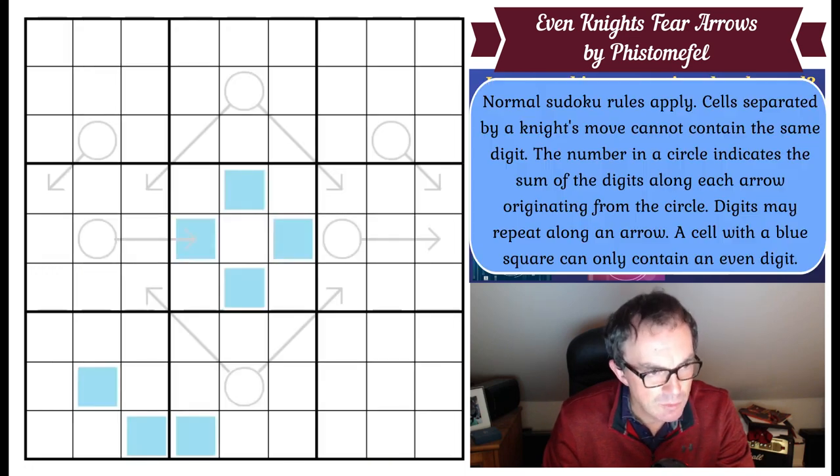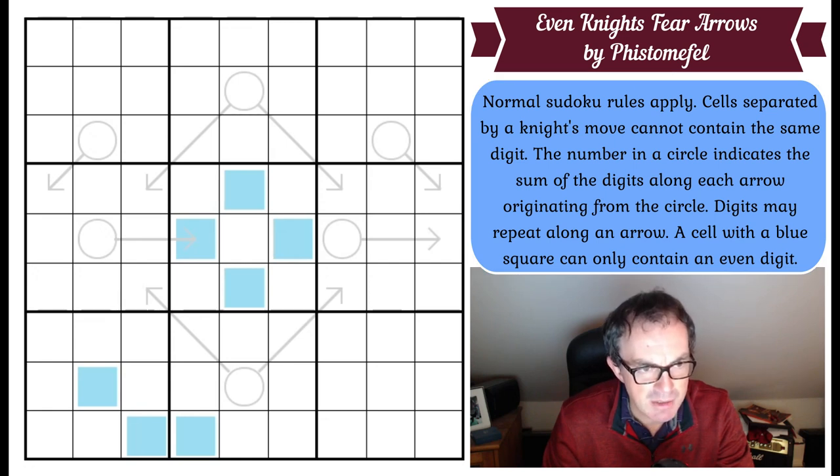Normal Sudoku rules apply. A cell separated by a knight's move cannot contain the same digit. The number in a circle indicates the sum of the digits along each arrow originating from the circle. Digits may repeat along an arrow — that's important to know. A cell with a blue square can only contain an even digit. So imagine the square in the middle was a one: you could not have a one in any of these yellow cells, because all of them are a knight's move in chess away from that one in the middle.